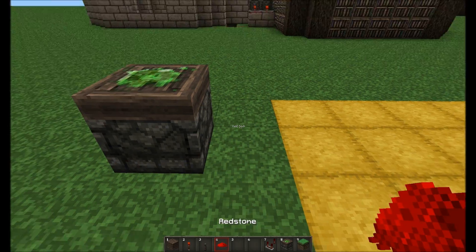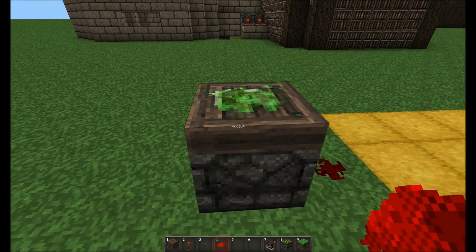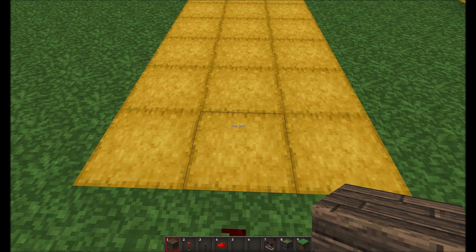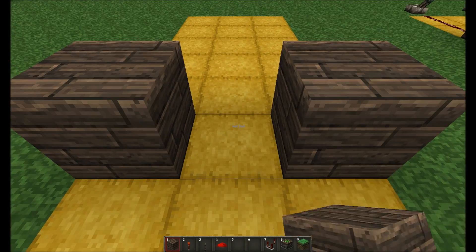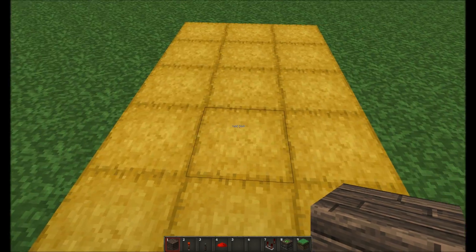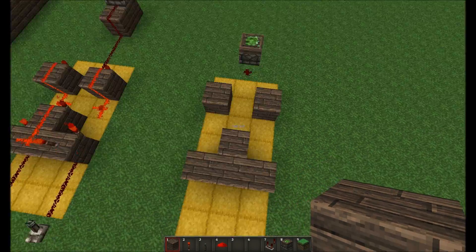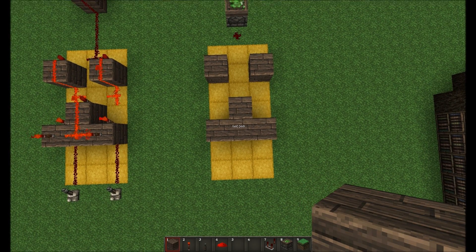I'm going to show you line by line how to build it, starting at the end where the machine you want to operate will be — in this case just a piston. For the blocks: the first line needs none; the second line is block, space, block; the third line needs none; the fourth line is space, block, space; the fifth line is all blocks; and the last two lines need no blocks at all. That's what it looks like from above in your seven-by-three area.